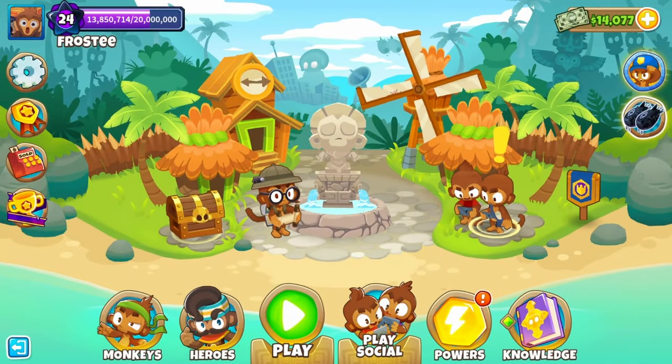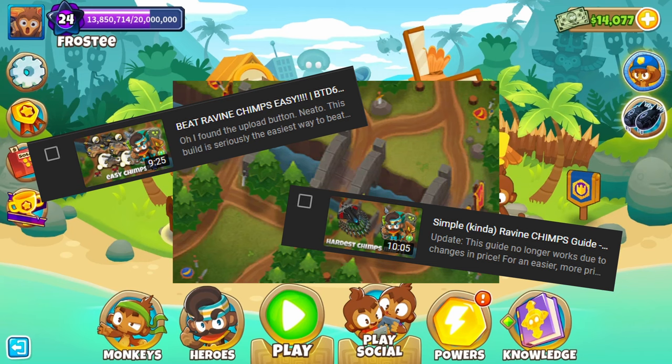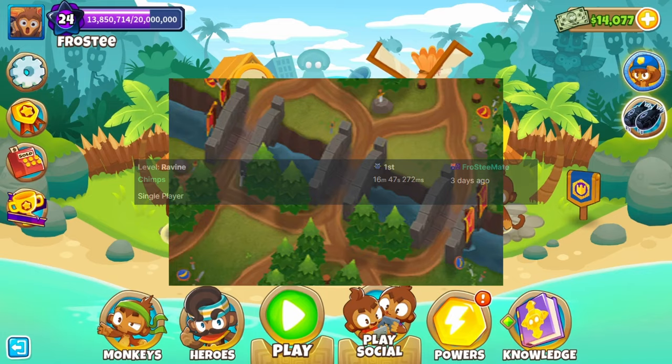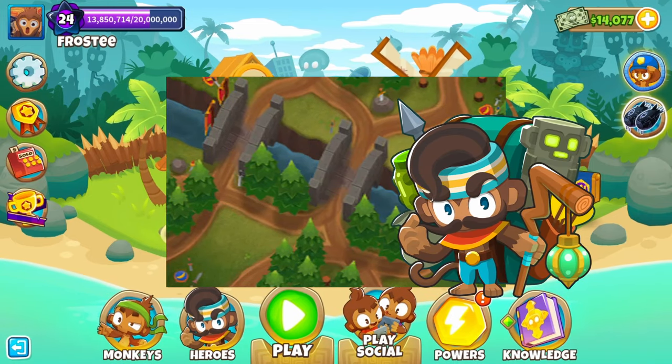Good day everyone, Frosty back with another guide. I've been over Ravine a few times already, covering strategies on the four-laned Menace, but what if we combine two of them together, and what if that happened to create a new speedrunning world record for Ravine Chimp? Well that's enough yapping, let's grab Piroldo and get stuck into it.